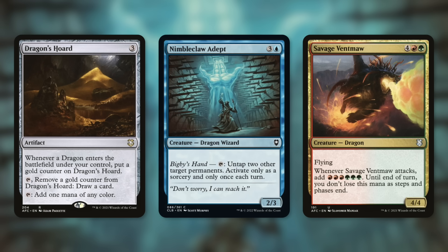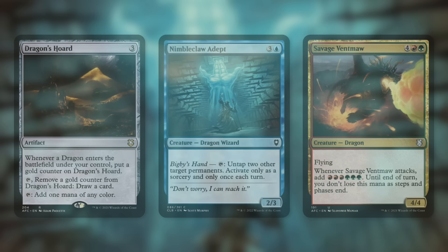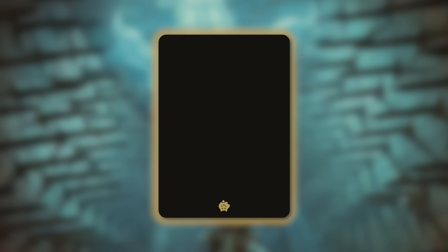Savage Vetmol has: whenever it attacks, add red red red green green green — mana that doesn't empty as phases end. With the copy made by our commander, we're not only getting that six mana but six from the token as well when it attacks — that's 12 mana per turn we attack with these from a six-mana card. As good as these cards are, there's still one that stands above the rest: the golden pig of this deck, the number one card out of our 99.